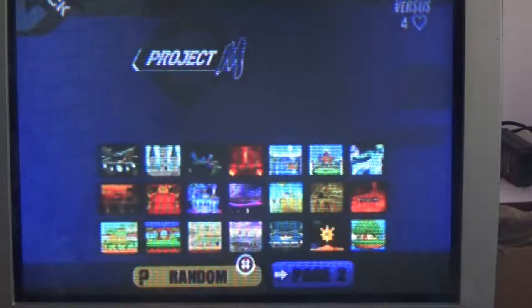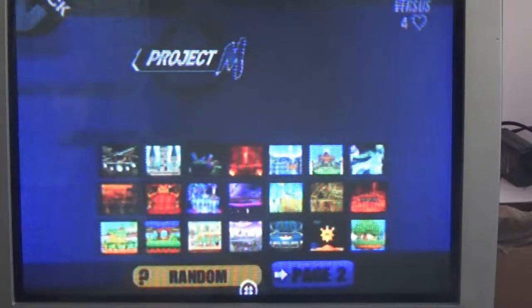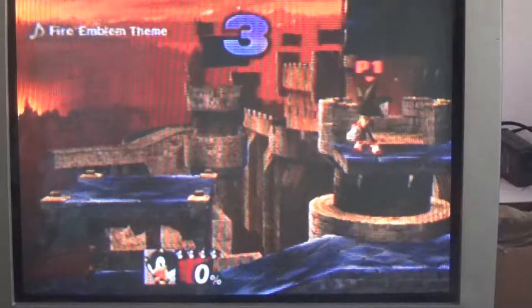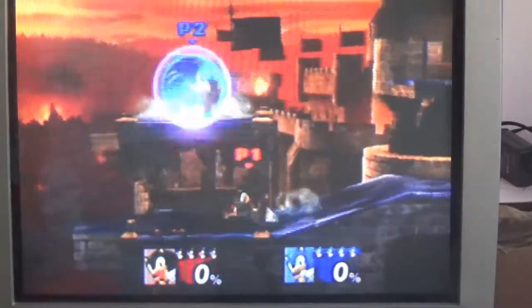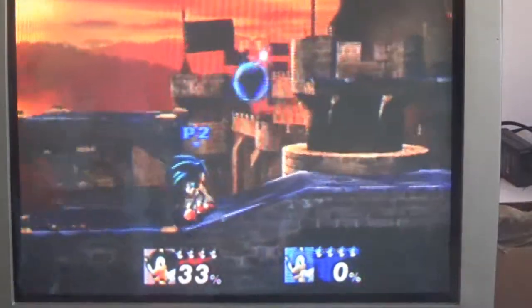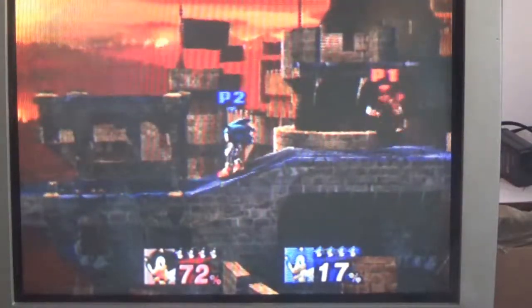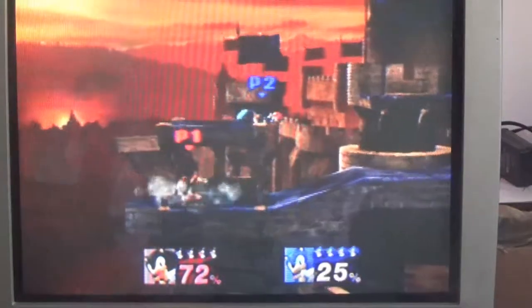We have enough time for one more — let's hurry. You pick the stage. The teal button will pick a random stage for us. Castle Siege! So I'm Shadow and you're Sonic. Come on, beat me. You got me! Keep doing it — use your yellow stick. Shadow has to do something too. She's bashing out — that's what it's all about.